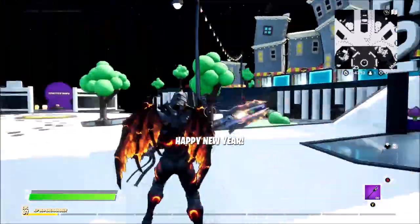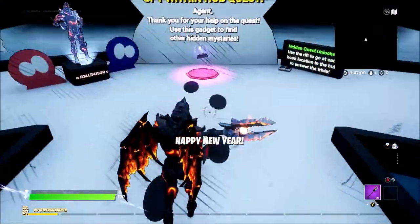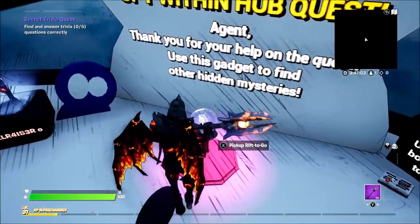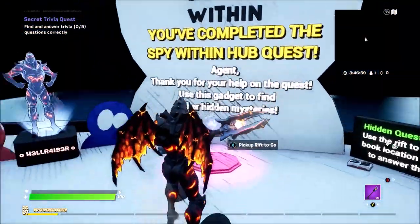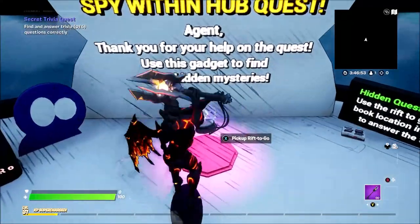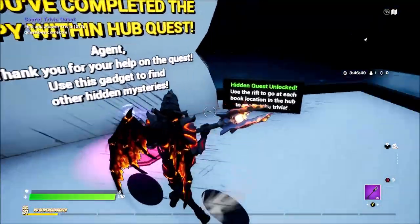There we go. It's going to tell you that you've unlocked a door. Door unlocked — head through there. And then, as you can see, you have completed the hub quest. Now what you can do is pick up this rift. You also get your character there, which is cool. You get to pick up this rift and then you're going to be able to do the next quest.